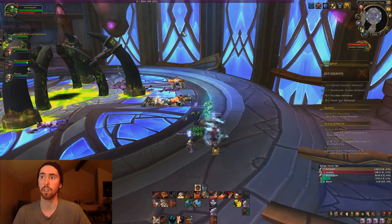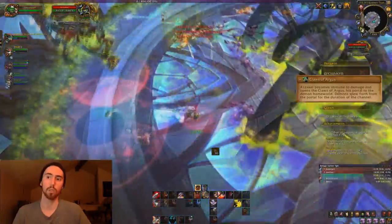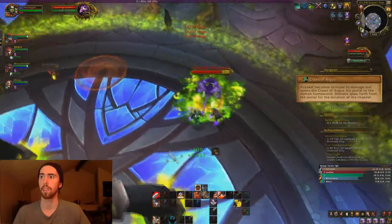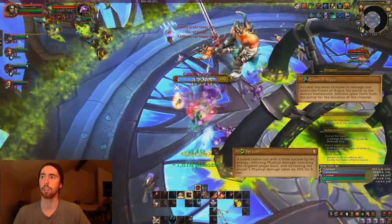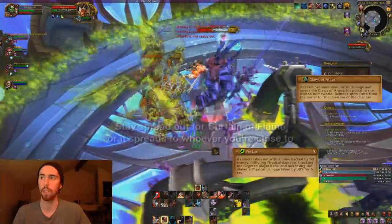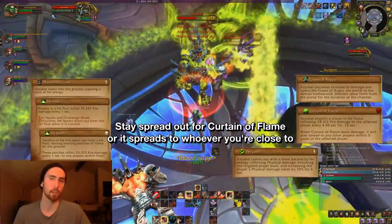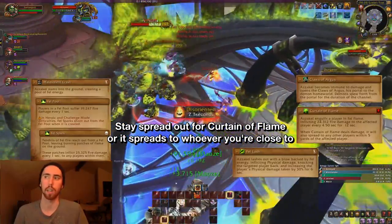The next boss is Azerkel — this guy's kind of a motherfucker, but not too much. After fighting him for a while, he's going to do two things. He's going to do Claws of Argus, which is the main thing — he summons a bunch of different types of adds that you've already fought in the trash. He summons Cackling Pyromaniacs, so you need to interrupt those and kill them because they cast a very high damage single-target spell. Also make sure you don't stand in front of the Felguards. After Azerkel comes down, he's going to slam the ground and a bunch of fire is going to come out in kind of an X pattern. If you're in any kind of fire, you're wrong — just don't be in any fire.